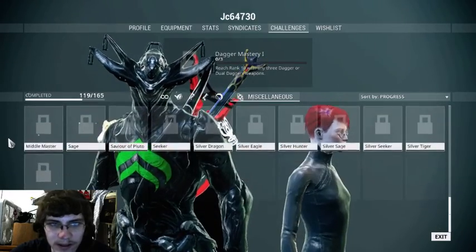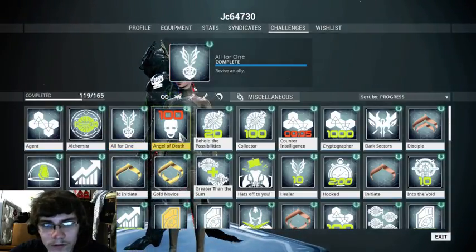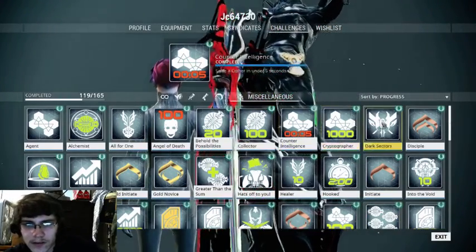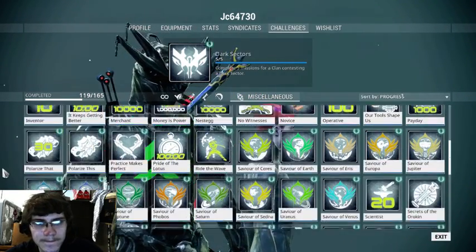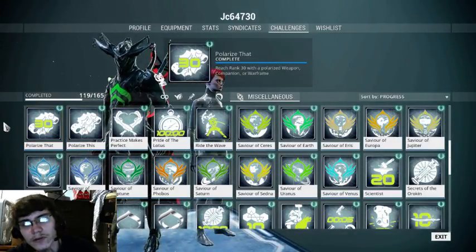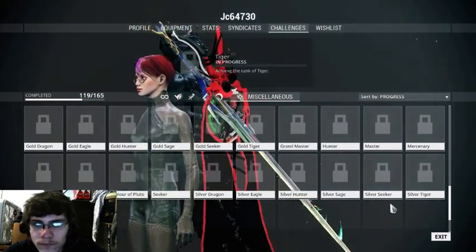There's a ton of these — I can't read them all because my throat's starting to hurt. But basically we've got ones for Cyphers, Mod Transmutes, Reviving, Kills in a mission, Finding Mods, Solve a Cypher in under five seconds, Dark Sector missions, and there's one for each Mastery rank. Okay, I can't keep going — my throat's hurting too much.